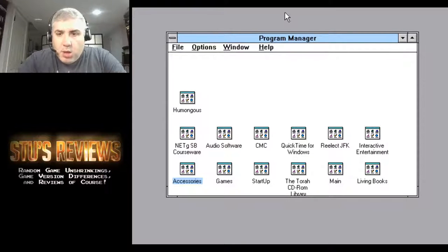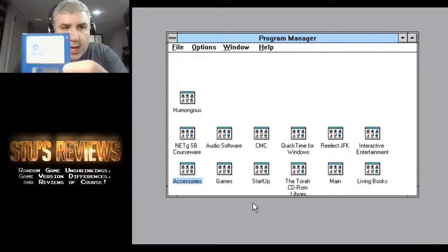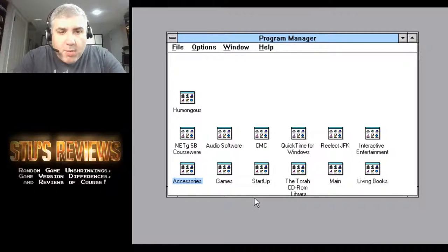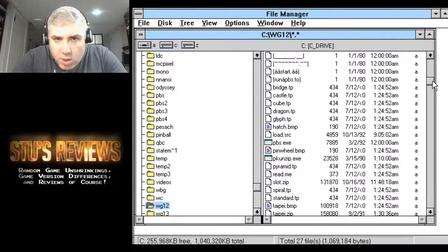All right, we are live. Today I've got more freeware games for DOS and Windows. I've got some Windows stuff — basically these discs here. I'm going to start with Windows Games 12 and Windows Games 13, both from Public Brand Software, a collection of free stuff. This first disc is Windows Games 12 and it doesn't come with that much stuff in it, actually surprisingly.